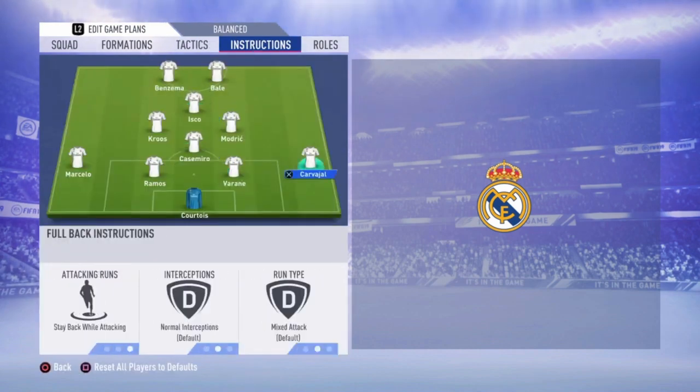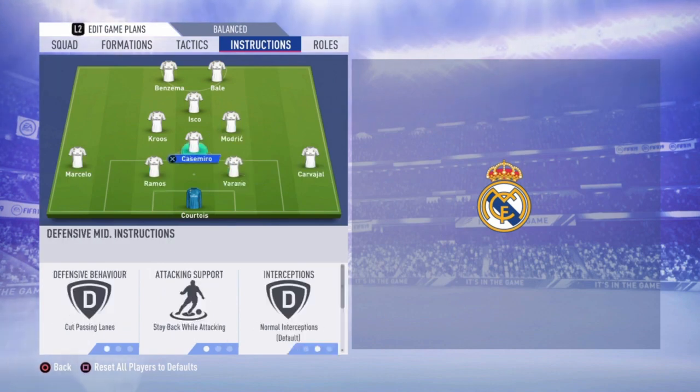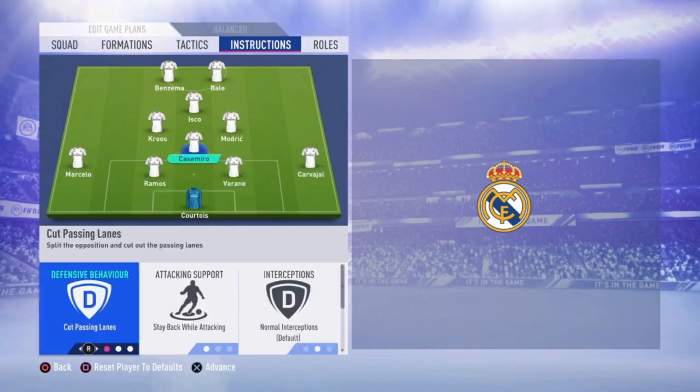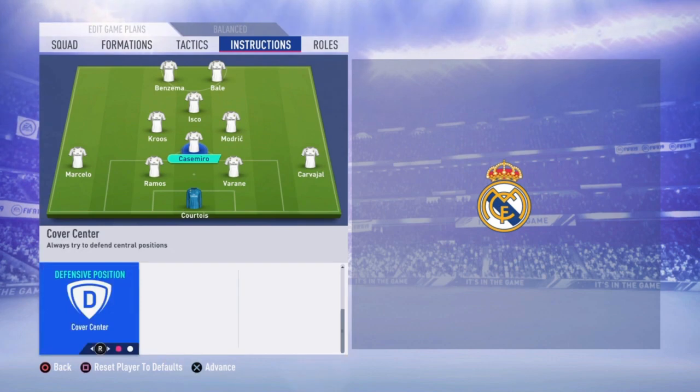For the instructions: all defenders stay back while attacking. When I want my left or right defender to run forward, I will trigger them to push the button myself. For Casemiro, the central defensive midfielder: cut passing lanes, stay back while attacking, and cover center.